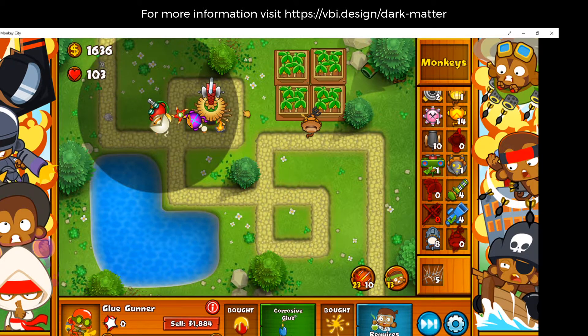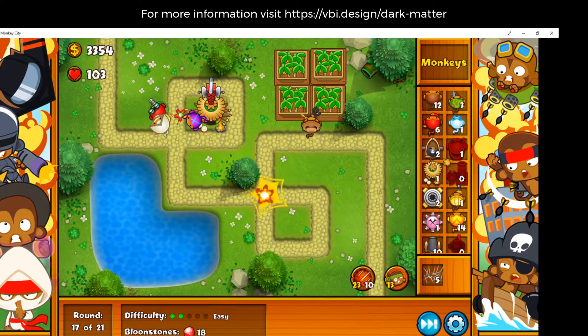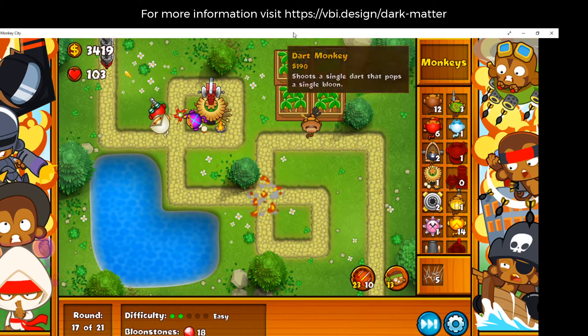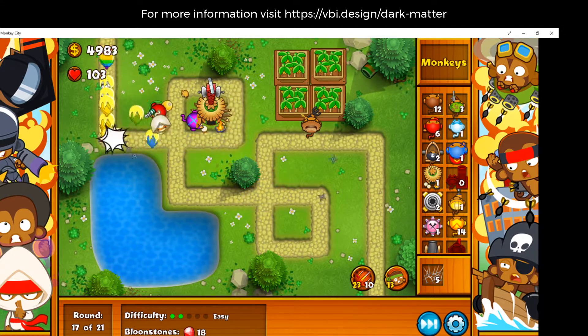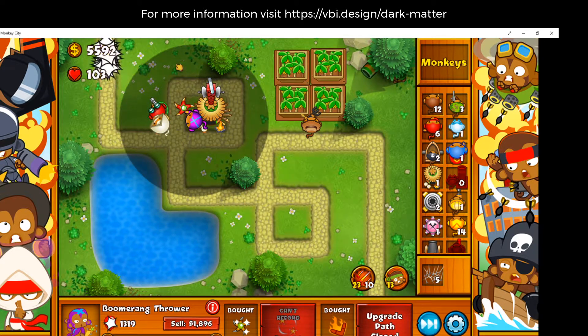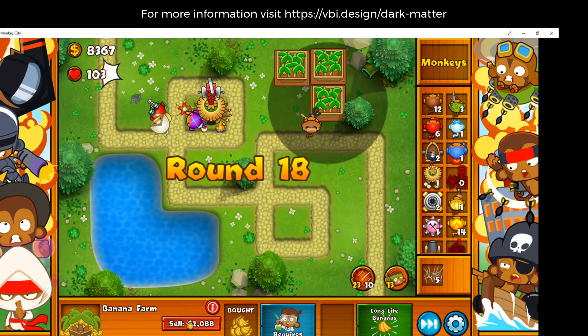I've never seen this guy before — I've seen him in DD5 videos in the red version. Wow, this guy is slowing down the balloons. There is a nerd screen tower that I'm not going to place down — it's a stall tower — but actually, why don't I just do this.